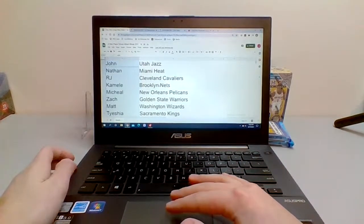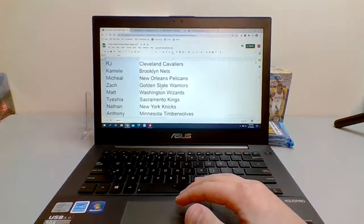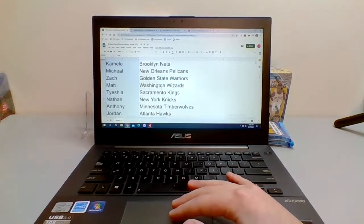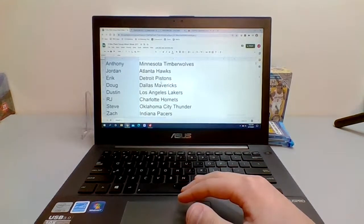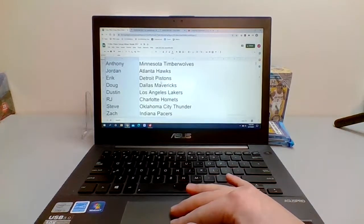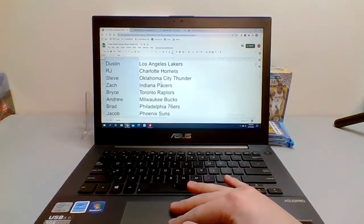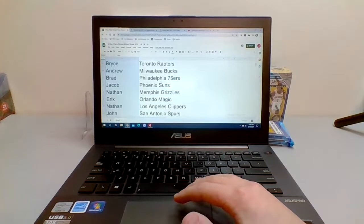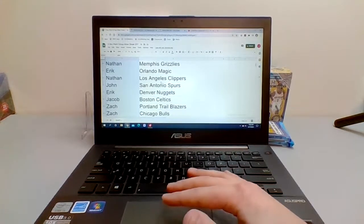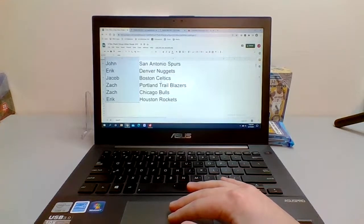I'm going to read them out. John has the Jazz. Nathan has the Heat. RJ has the Cleveland Cavaliers. Camille has the Nets. Michael has the Pelicans. Zach has the Warriors. Matt has the Wizards. Tyashia has the Kings. Nathan has the Knicks. Anthony has the Timberwolves. Jordan has the Hawks. Eric has the Pistons. Doug has the Mavericks. Dustin has the Lakers. RJ has the Hornets. Steve has the Thunder. Zach has the Pacers. Bryce has the Raptors. Andrew has the Bucks. Brad has the Philadelphia 76ers. Jacob has the Suns. Nathan has the Grizzlies. Eric has the Magic. Nathan has the Clippers. John has the Spurs. Eric has the Nuggets. Jacob has the Celtics. Zach has the Trailblazers and the Bulls. And last but not least, Eric has the Houston Rockets.